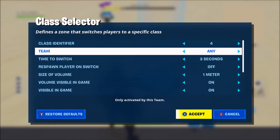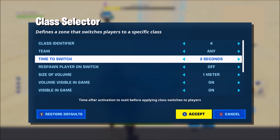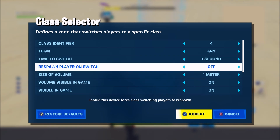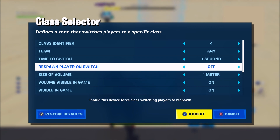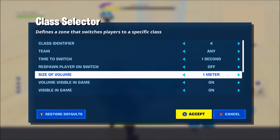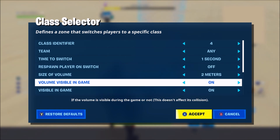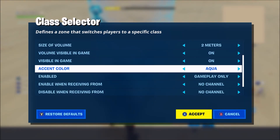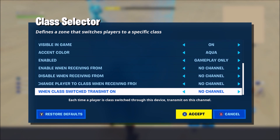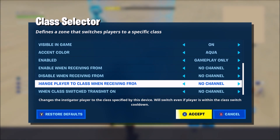You can set the team — so if team one has a specific class and team two doesn't want that class, you can set it to team one or team two accordingly. The switch time means when you're standing on it, it takes one second or three seconds to pick up. Respawn player on switch forces the player to switch classes on respawn. Size of volume controls the circle — like a capture zone. You can also change the color and whether it gets disabled or enabled.